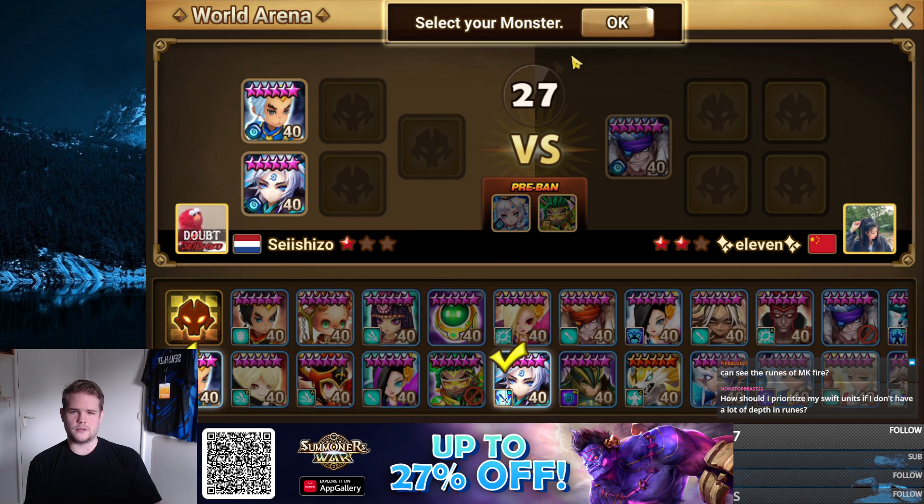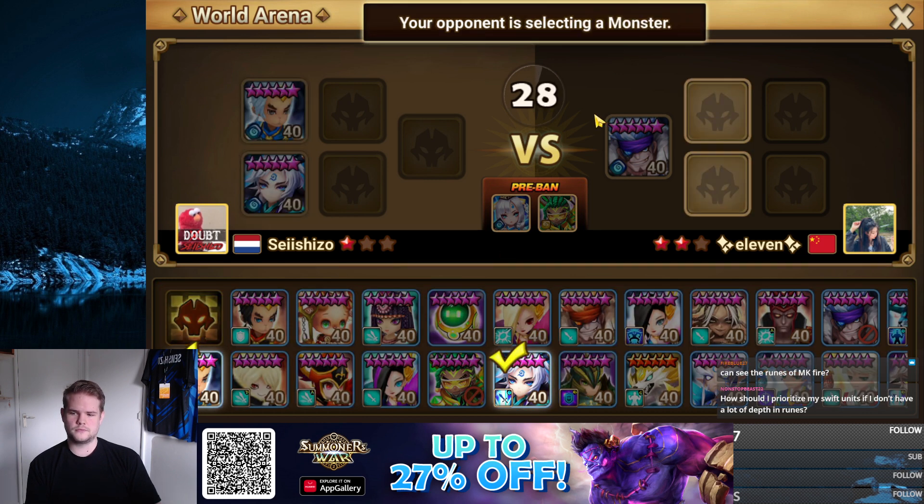Removing them all — it doesn't look like much because his scaling of attack is not that high due to low attack, but he has a decent amount of stats. Got a Moor in there. How should I prioritize my swift units if I don't have a lot of rune depth? You just pick one or two swift units and work with those.